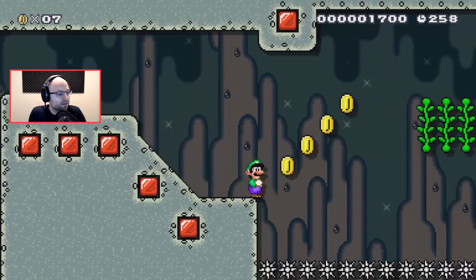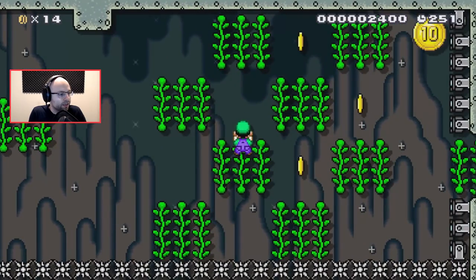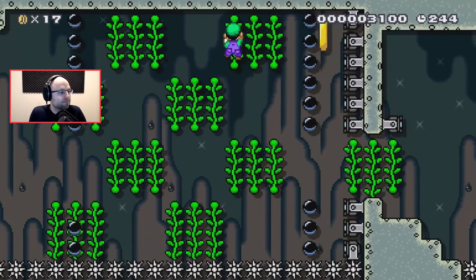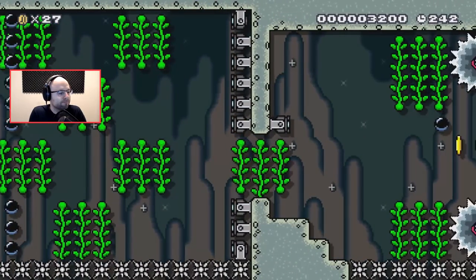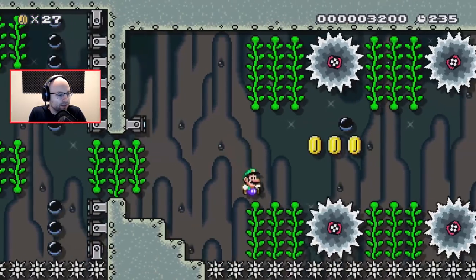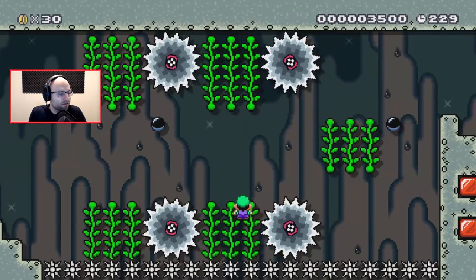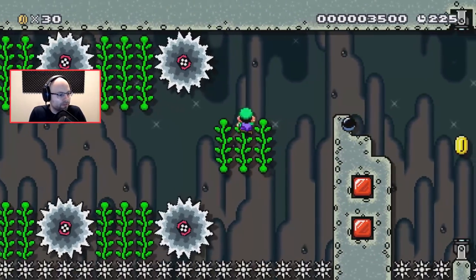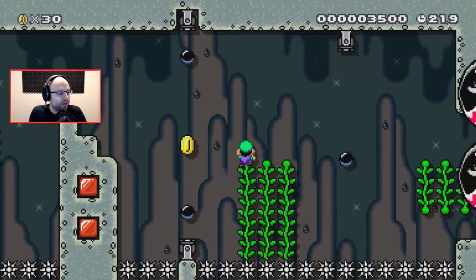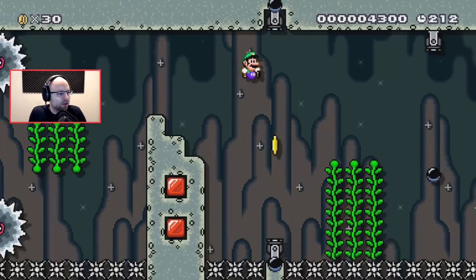So far, pretty simple and straightforward. Austin is an astute enough gentleman to understand that just because his level is easier than his previous levels doesn't make it worse. A lot of people lose the plot there — they think "oh, this level's got a 9% clear rate, my last one had a 0.3%, what went wrong?" He knows. It's called design, sweetheart. Look it up.